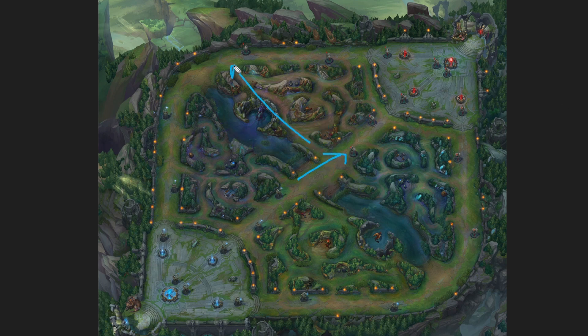Another really important thing: look for rotate angles. Whenever you push in the mid wave, look for rotate angles on a top dive or a bot lane dive. Also, whenever scuttles are up you can take them, but make sure your jungler is not pathing towards them, because then you would be taking them from your own jungler. The same thing goes with jungle camps — take them after you shove in the mid wave, but make sure the jungler is not pathing to them.